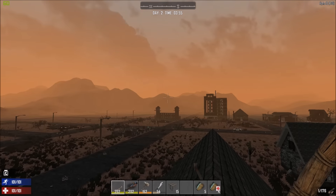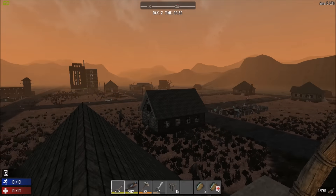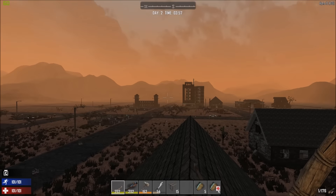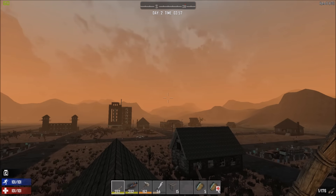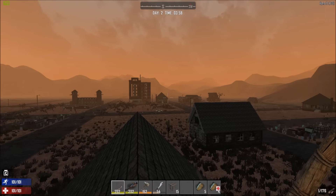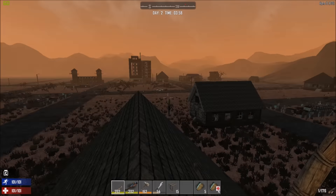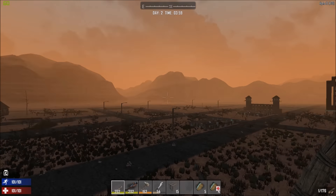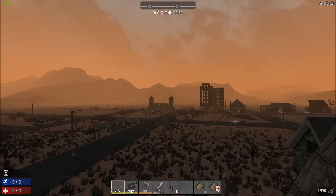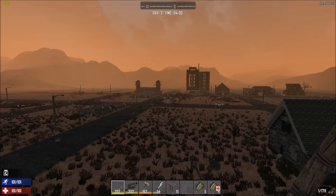Hey there fellow zombie hunters, Jacksill here. Welcome back to another episode of Seven Days to Die Alpha 15. I tweaked my graphics a little bit, tried to tweak the sound as well — hopefully it sounds better for you folks. It's morning now, and the view distance is way better. I can at least see the houses and not just blank roads with things suddenly popping into view.